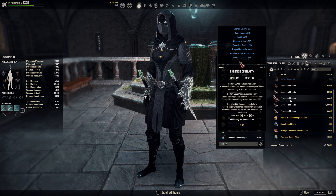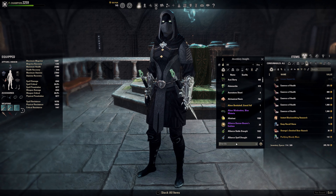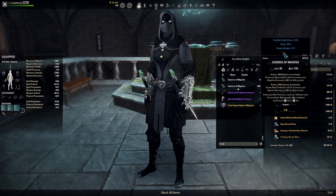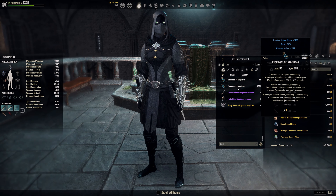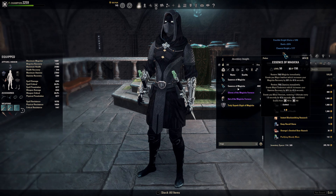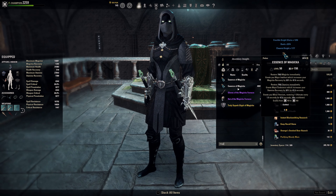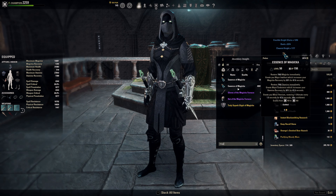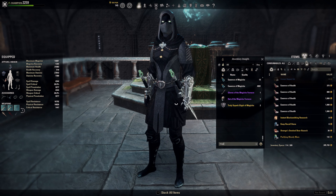Potions are just normal tri-pots: health, magicka, and stamina. You could run the expensive ones that also give you minor heroism instead of the HP, but they are really expensive. Faster ultimate generation will obviously mean more damage, but I don't think it's really necessary to have a high uptime since we also don't run Vateshran on this build.